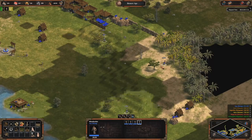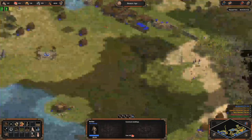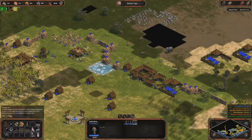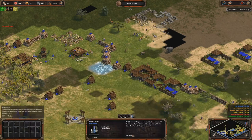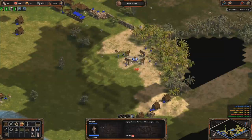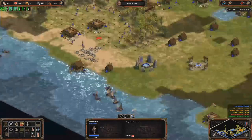Around 15 minutes you'll surely get rushed by someone, so you have to think about walling yourself and making an army. I'm going composite bowmen, but to be honest composite bowmen are quite slow — you need a lot of time to research them and upgrade them in the storage pit. With chariots, once you have the Wheel you can already make them, so it's a better strategy if you want to rush.